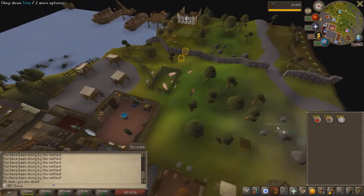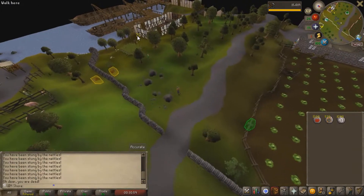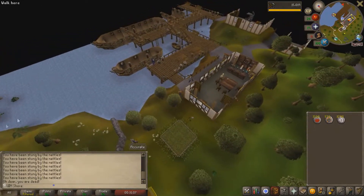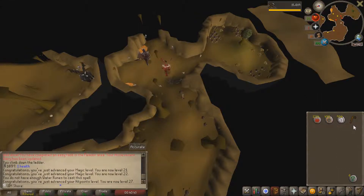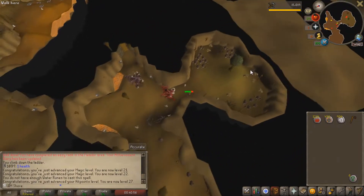Cool, so I've just suicided and picked up my stuff. I have around 500 Fire Strike casts. That should be enough - I hope to get the axe and also kill the Tree Spirit. I'll see you guys at least at the Tree Spirit, I'll probably just do the axe off video. So it took us about 10 kills to get the axe, and took roughly 92 casts exactly. So now we've just got to chop down this tree and kill that stupid Tree Spirit.